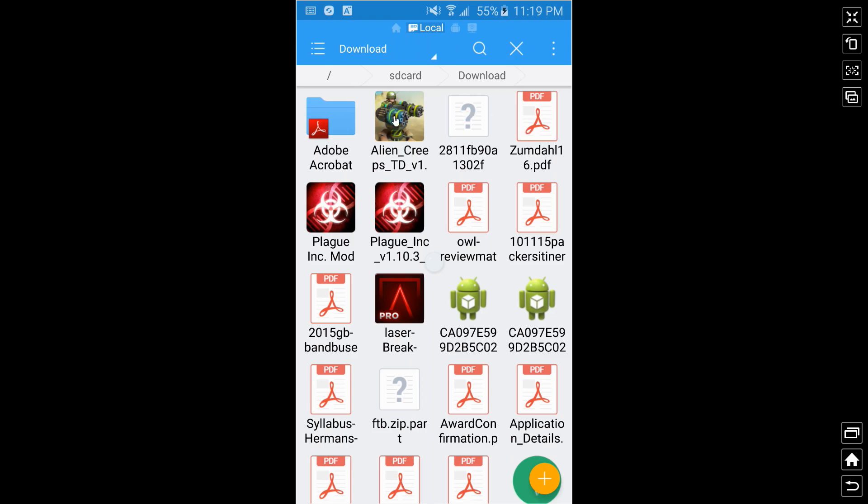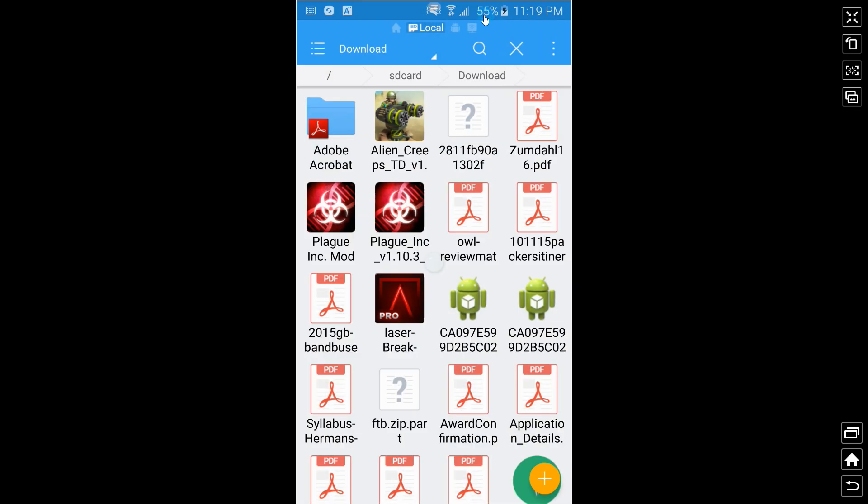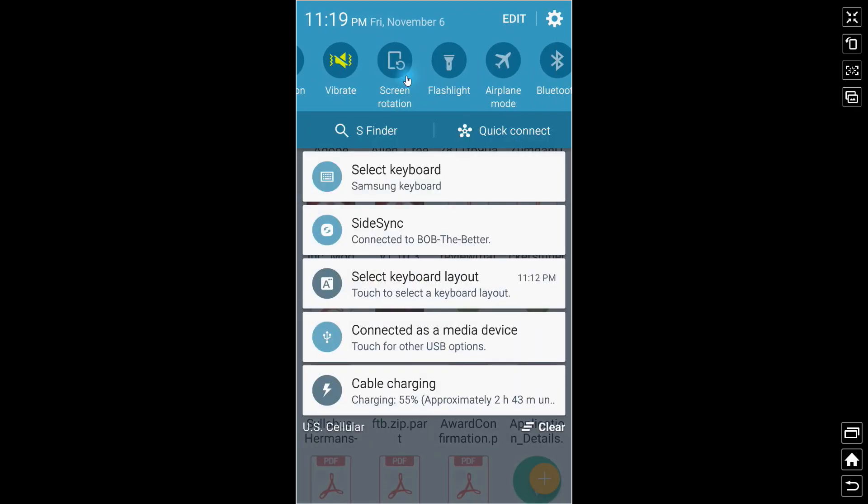Click on the game and click install. Once you install it — and I want to stress this — before you open the game, go into airplane mode. I can't do it myself because I need the connection to record, but you go to airplane mode and then launch the game.